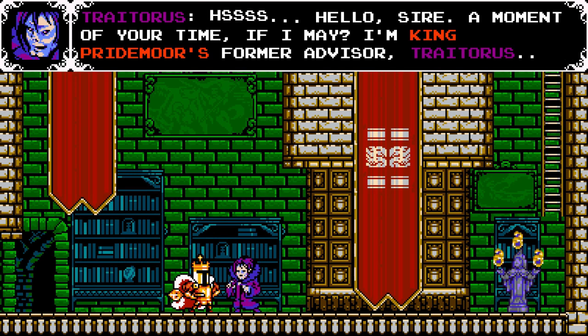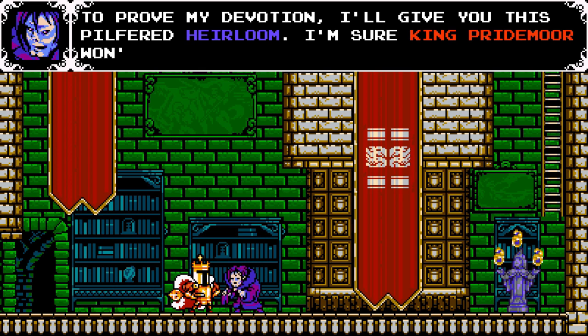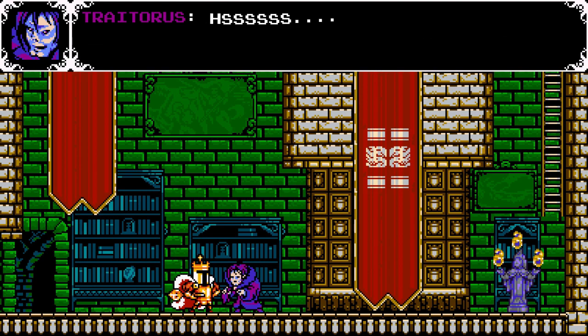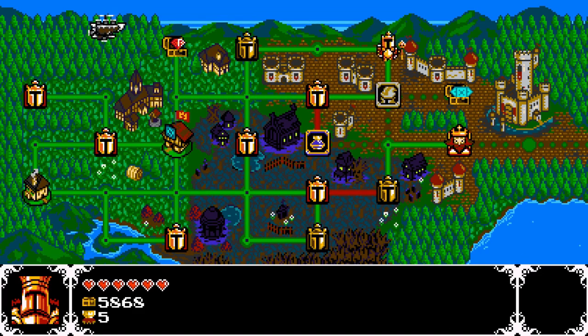Hello sire. I'm one of your time. I'm King Pridemore's former advisor, Traitorous. I wonder why 'former.' Lost faith in the... I don't actually know how to pronounce that one. He seeks a new king and I look every bit apart. To prove his devotion, he'll give us this Pilfered Heirloom — he's sure King Pridemore won't notice he stole it. The turncoat heirloom turns damage back onto your enemies. I can't actually afford it, so we'll be able to complete this later once we have a little bit more. Other than the Heirlooms, there's not really that many ways to do any damage other than dashing.